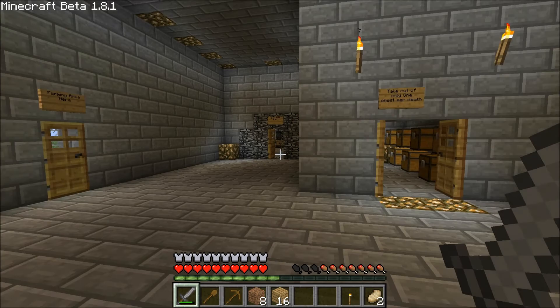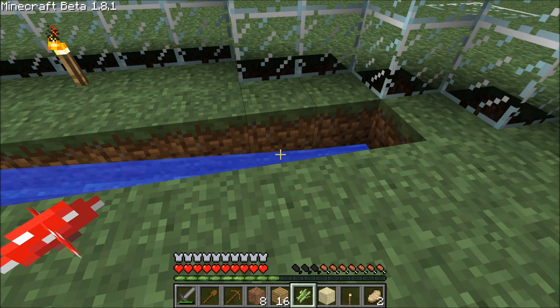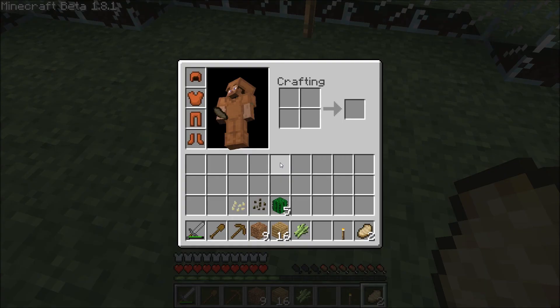Gonna need to make a hoe, gotta remember that. Since this doesn't have to go by water — yeah, it has to be alone. Where to put this? I need to save the water space. I'm gonna put it right here, it's a nice spot for it.